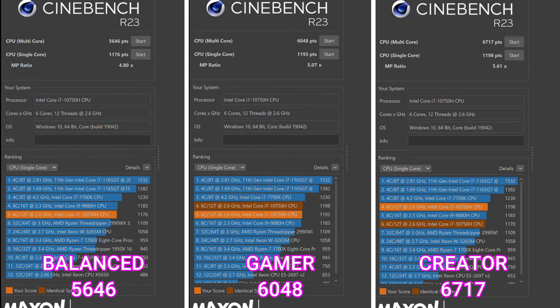The single-core scores are roughly the same — about 40 to 50 points off. I'm not too familiar with Cinebench R23; I've been using R20 a lot. But there are the numbers — you can dissect them. There are a couple other runs in there as well. Huge performance boost for creator mode on multi-threaded workloads.